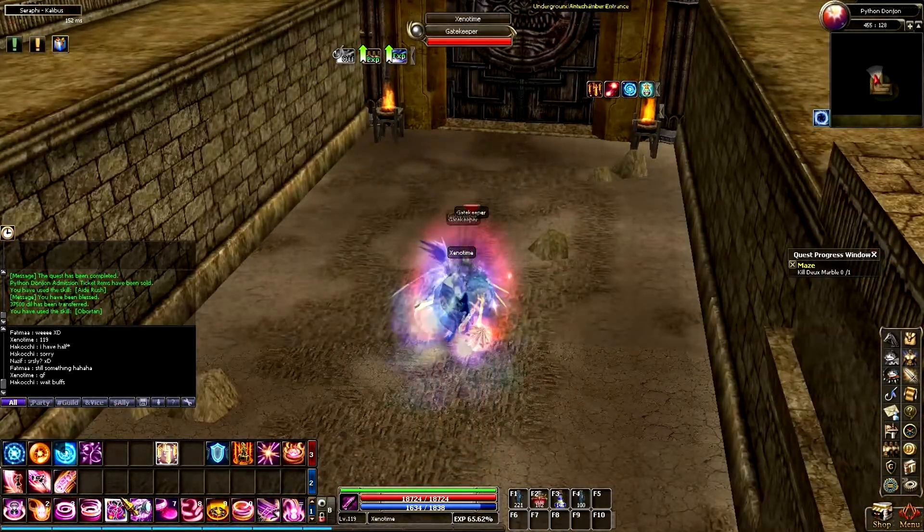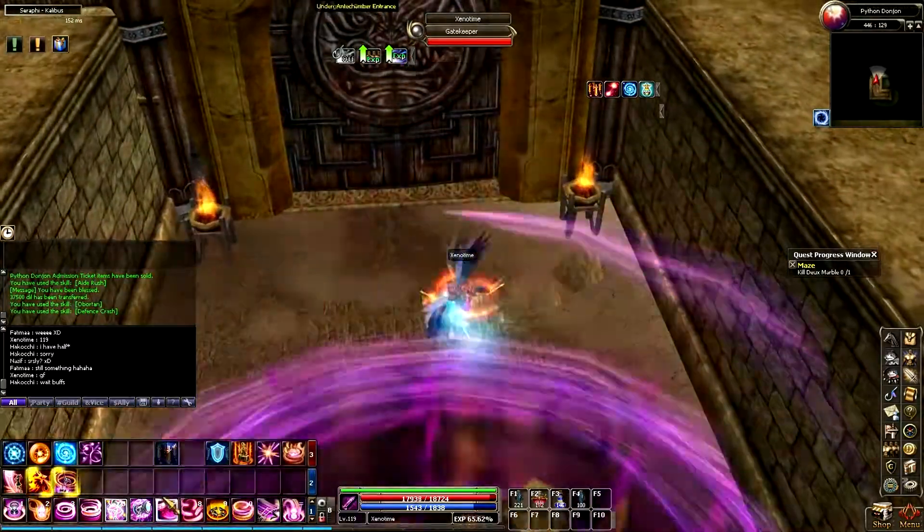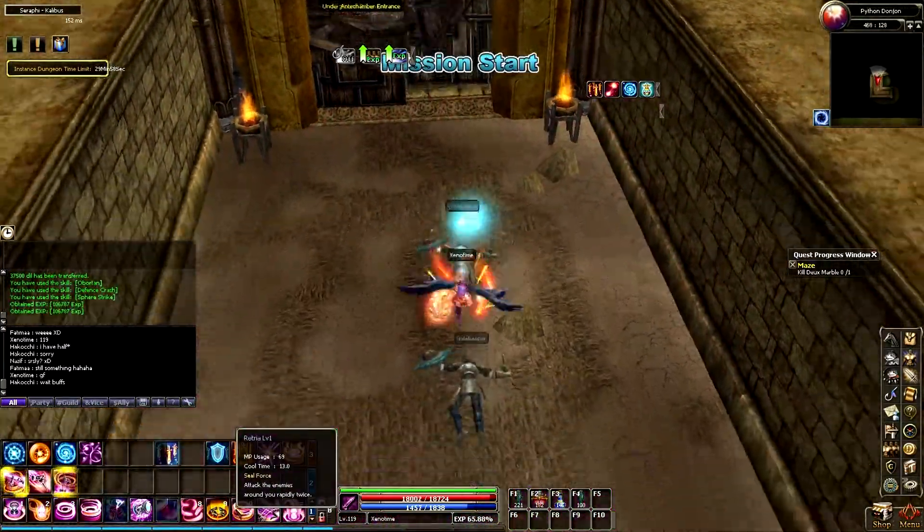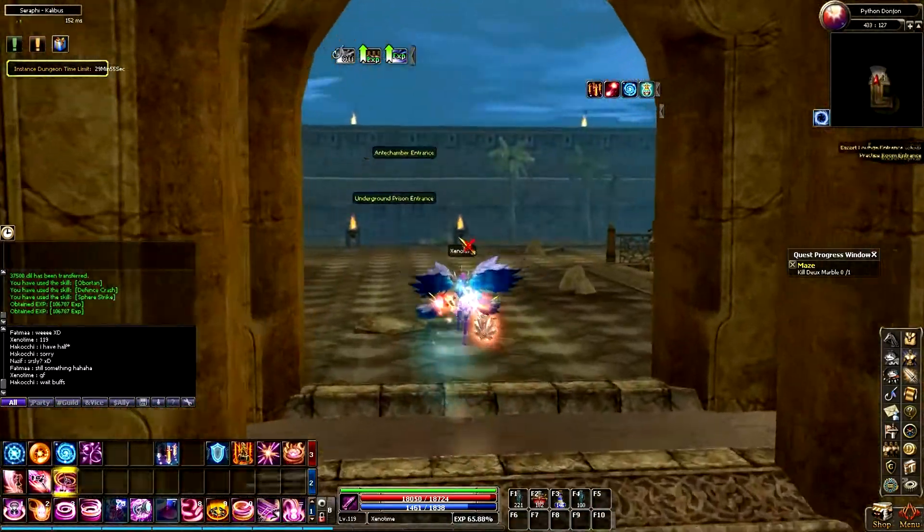After that, you can continue forward. There will be two guards that you need to kill. Once you have killed these guards, the wall will break open and you will walk into a large open area. From here, you will have a choice among three different paths: the underground prison entrance, the escort lounge entrance, and the antechamber entrance.